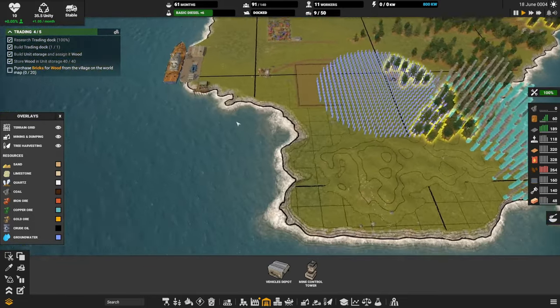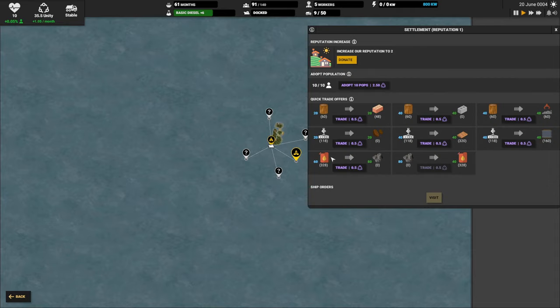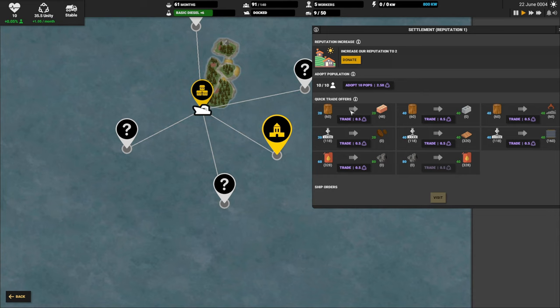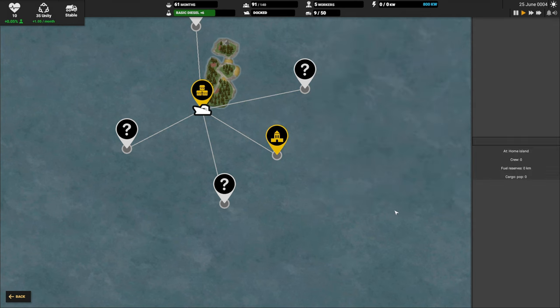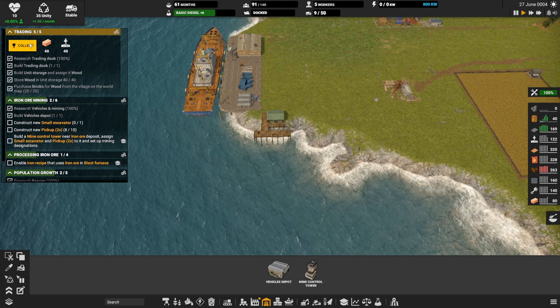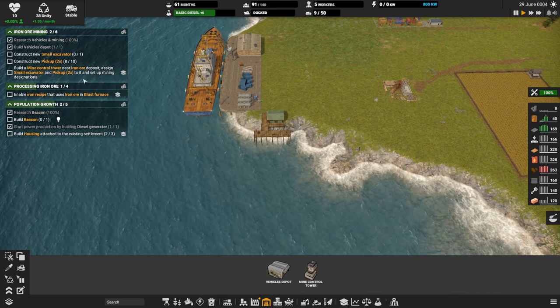The objective says purchase bricks for wood from the village — they want us to test out trading. Bricks for wood, done. We satisfied that objective and we'll get 40 bonus bricks and 40 construction parts. We'll take it.